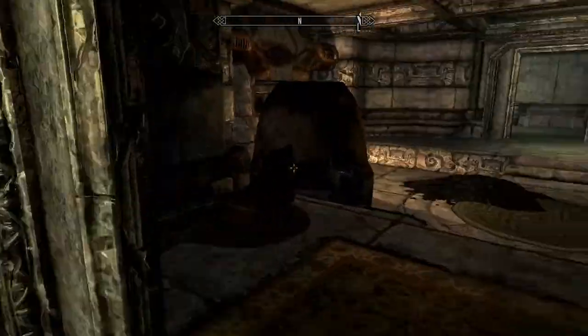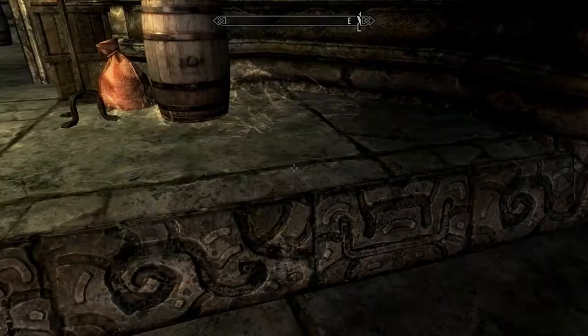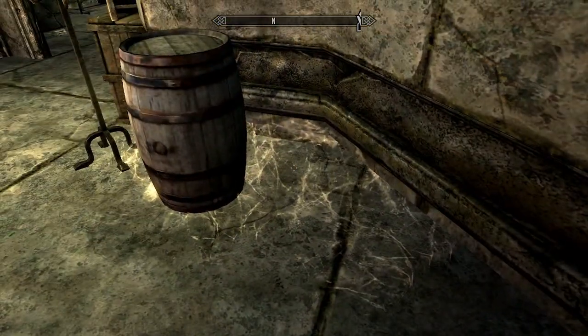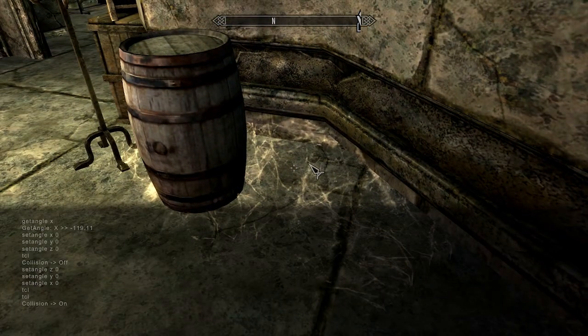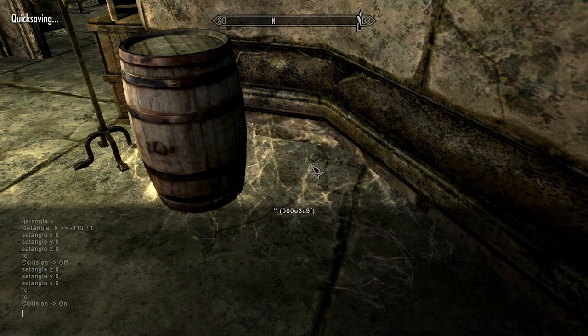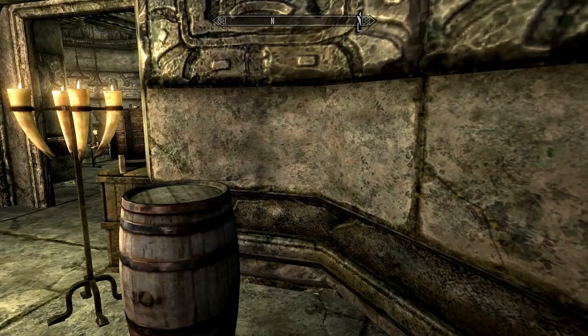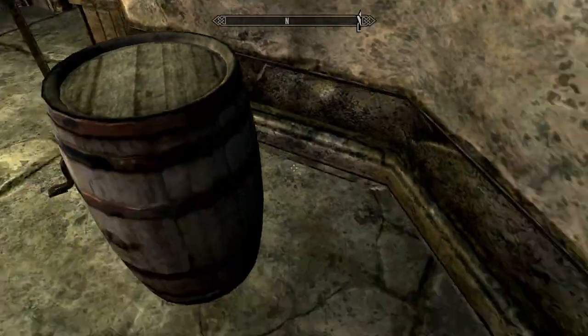This is the bedroom — I didn't really do anything with this. So this is where I did the most alterations. Oh, there's a cobweb I missed — now I can show you the mark-for-delete thing. Select the thing, type 'mark for delete', and then you're gonna have to quick save, quick load, or you can leave the area and come back but that takes longer. And we wait — and there we go, see, I got rid of it.